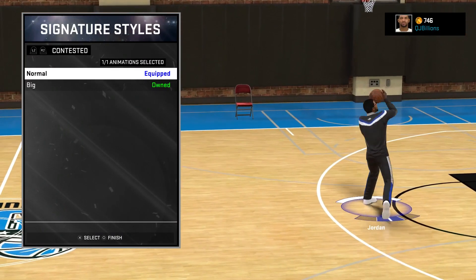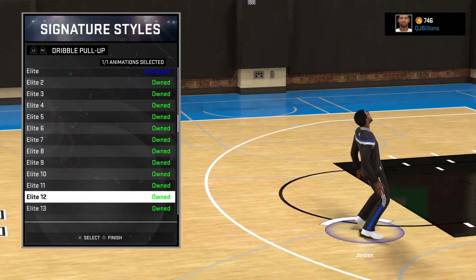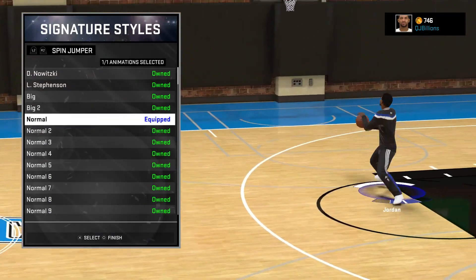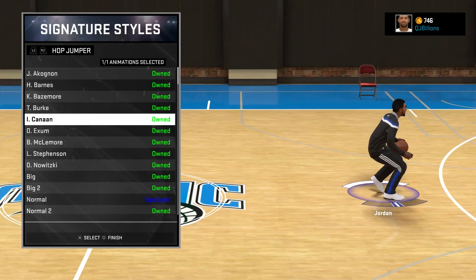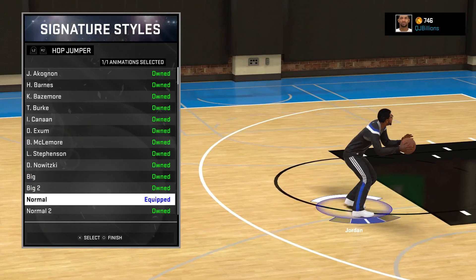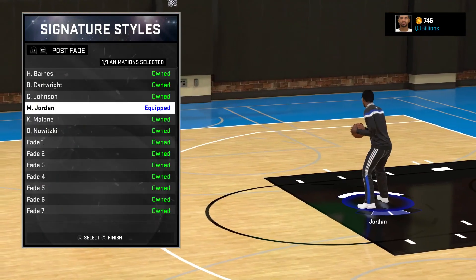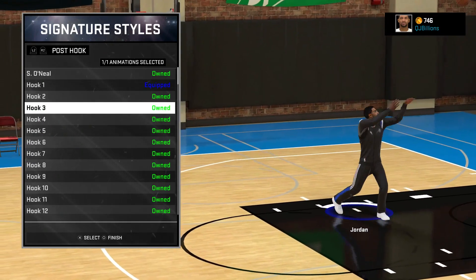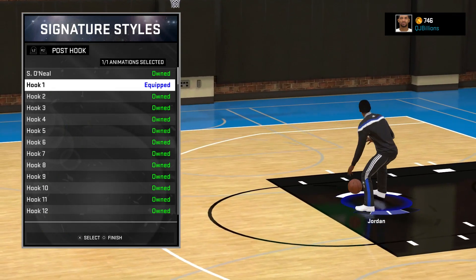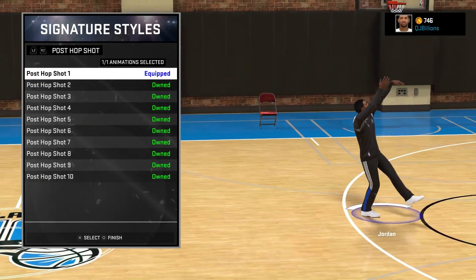As far as signature styles, I'm going through all that stuff right now. Dribble pull-up — of course I have elite. Most of this stuff is elite, but spin jumper is on normal and the hop jumper is on normal. Once I do get more in depth into this series I will upgrade all this stuff and pick some better things so you can see Marcus Jordan looking better on the court doing what he does.